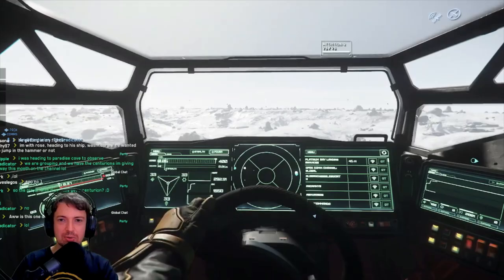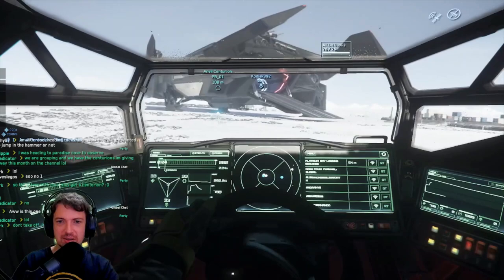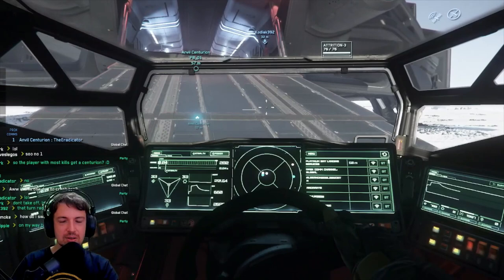Hey guys, what's going on — it's the Radicator, and today I'll be playing with a group of people from the Rad Club Discord channel, which you can join right now — the link is in the description down below — and players that we found in the server. We decided to secure Jumtown for ourselves, because that's what this event is all about, and to do so, I concocted a grand plan that should, in theory, have given us unquestionable superiority over any other rival group trying to take over the area from us.